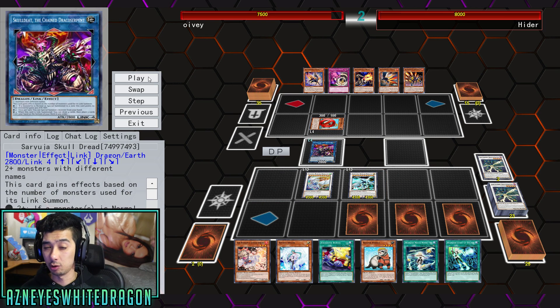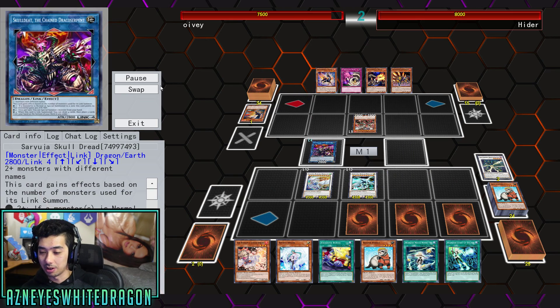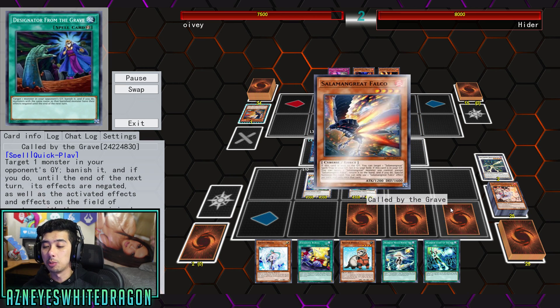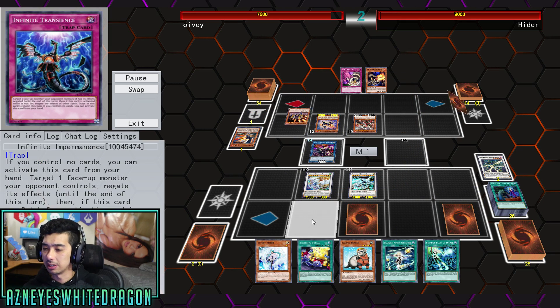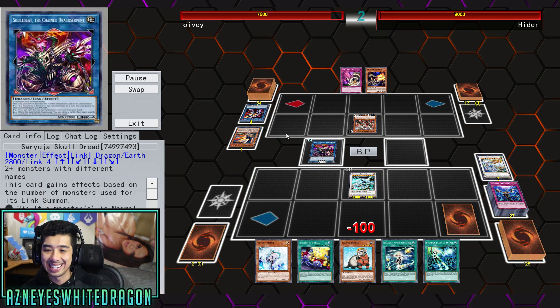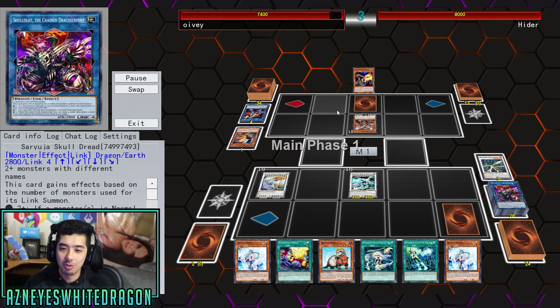You don't actually have to go for Suryuja — technically if you happen to have the right cards and you summon another one, you could go for some extra draw power. In this instance the opponent has got Infinite Impermanence which they started with, double Called by the Grave which they drew into, and Ash Blossom in the very beginning. But it doesn't really matter — it's pretty much game over at this point. He's going to go ahead and get the Salamangreat, that's gonna negate the summon, and from here it's already game.